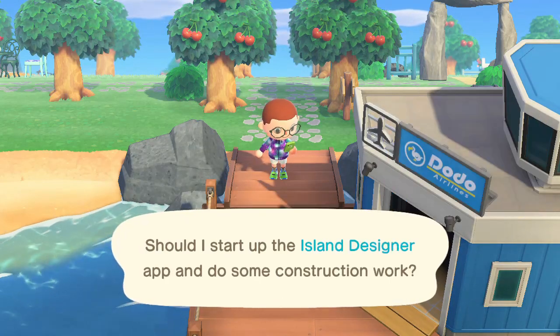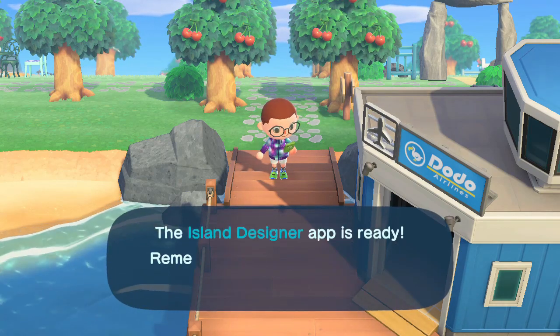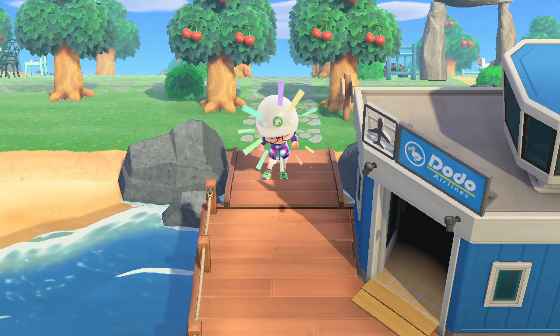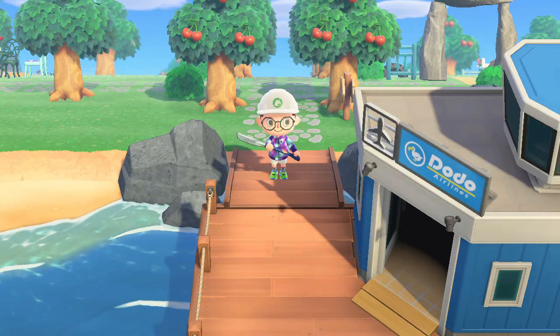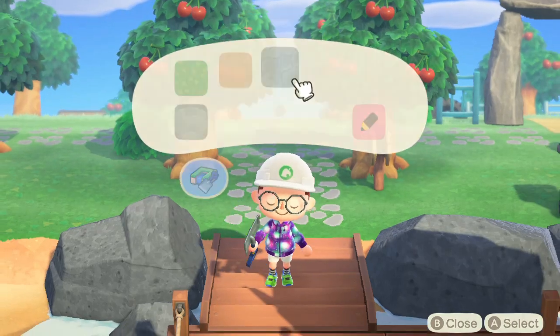We do want to start construction. Just put on our hardhat, and if we hit the plus button, we can see all the paths we have unlocked.